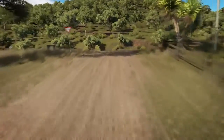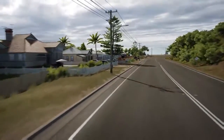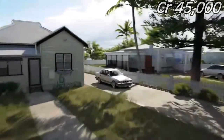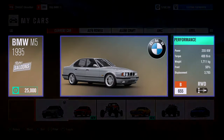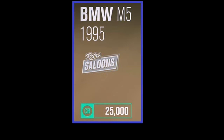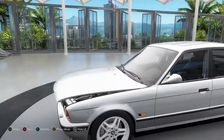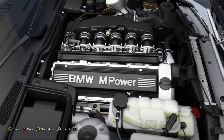Welcome back to Forza Horizon 3. Today we're doing a rally build on a budget of 45,000 credits. I've selected this elegant BMW M5 as our base car. It was made in 1995, still has gorgeous looks — a retro saloon that costs 25,000 credits. It's powered by a straight-six 3.8-liter making 255 kilowatts.